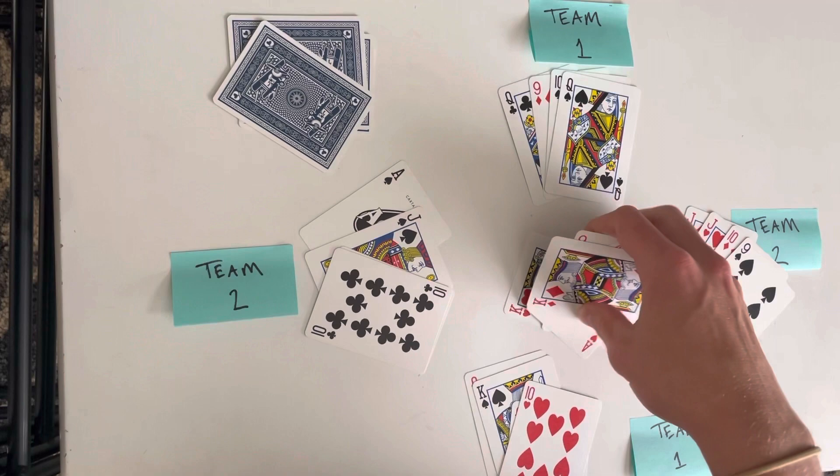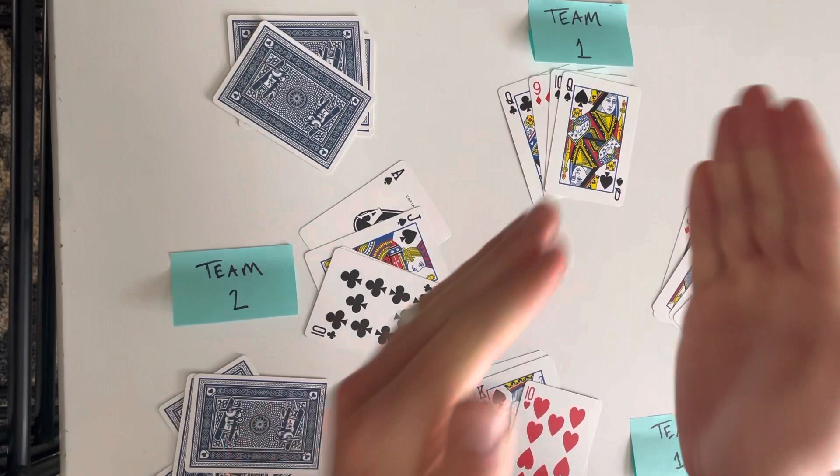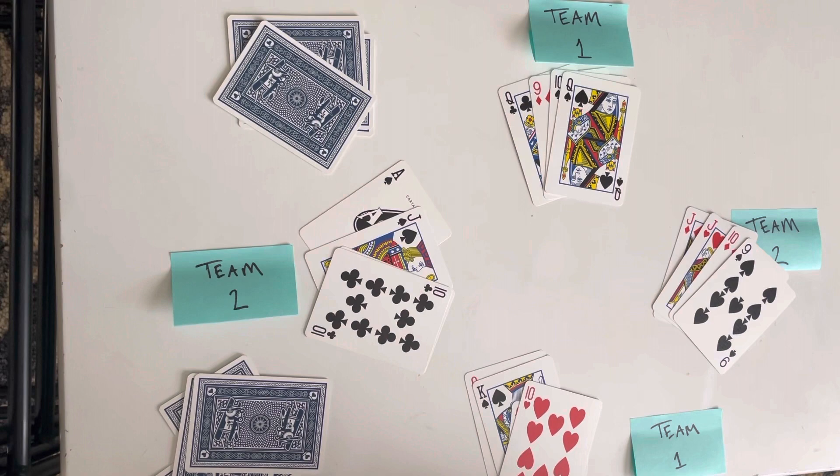Since team two dealt, the left of the dealer leads out. It would be played the exact same way — you follow suit, trump when you can't follow, and it keeps going until all five tricks have been played. If you get your points, you know how that happens, and then it rotates to the next dealer. And that is Euchre — you just have to remember the jacks and the scoring, and that's about all to it. Thanks for watching.